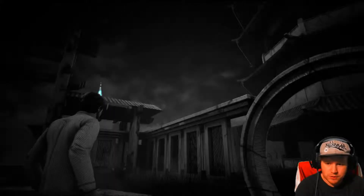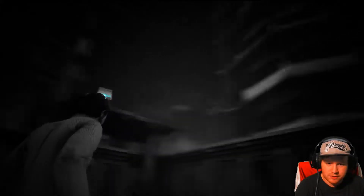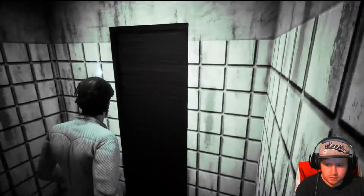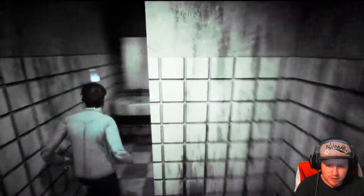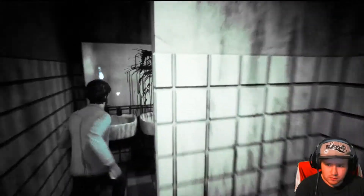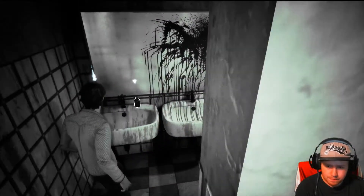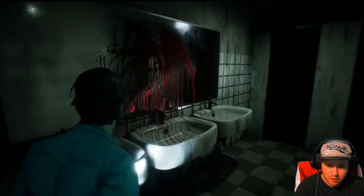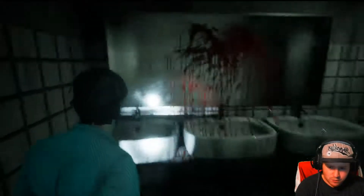It's a pretty cool art style on this game, it's really nice. We just randomly appeared in a toilet. We press E to pick stuff up, and we also have a flashlight with the F button.